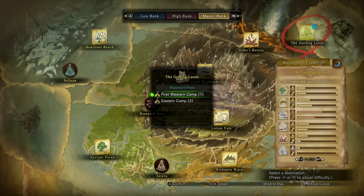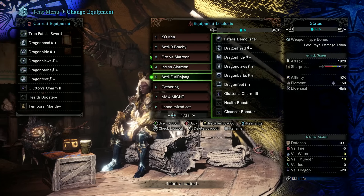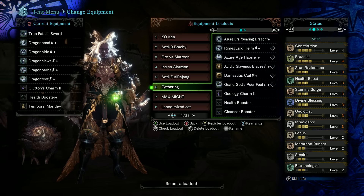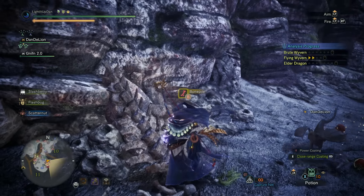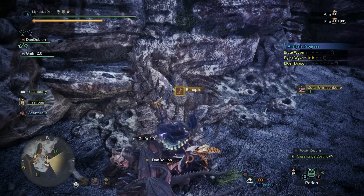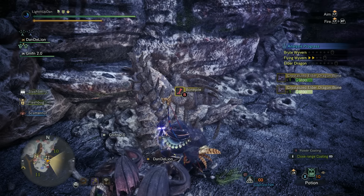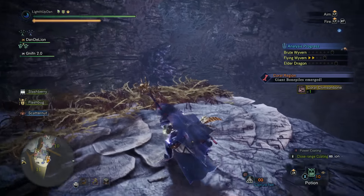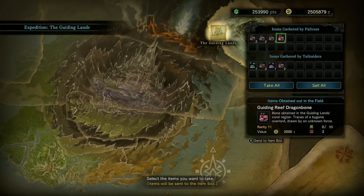Lastly, we need the guiding reef dragon bone, acquired by maxing out the bone gathering bar by gathering at the bone nodes in the coral region. If you haven't made yourself a gathering loadout, I highly recommend you do so — it'll make it loads easier, less stressful, and will speed up the whole process massively. Level 3 geologist and level 3 intimidator are going to be really useful — each node is worth more and you won't be pestered by small monsters. Bring your palico as they'll be gathering alongside you, and any tail raiders you see knocking about will help as well. Whilst you're here for the bone gathering nodes, you might as well mine the ores too. The more you gather these nodes, the more the bars fill up. Once the bars fill up fully, a giant cluster appears — for the bone one, this is how you get the guiding reef dragon bone. There is also a very small chance of getting it at regular bone gathering nodes. As you can see, my palico and the tail raider also got some — I walked away with loads of these.